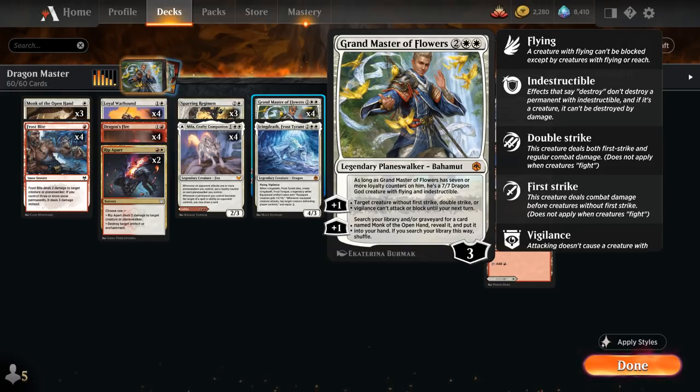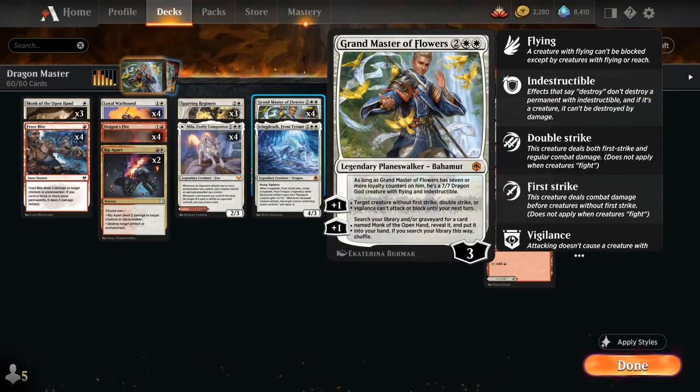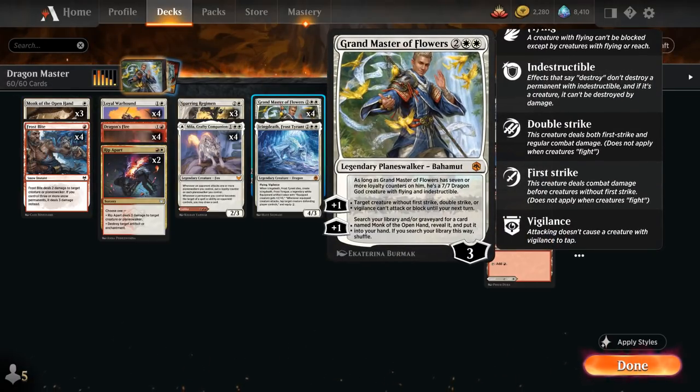The second plus-1 lets us search our library and graveyard for a card named Monk of the Open Hand, reveal it and put it into our hand. Monk of the Open Hand costs 1 mana, is a 1/1 Elf Monk, and whenever we cast our second spell each turn we put a plus-1/plus-1 counter on it. There's no ultimate ability, but as long as Grand Master has seven or more loyalty counters, he becomes a 7/7 Dragon God creature with flying and indestructible — very powerful. Once he turns into a 7/7 Dragon, the opponent can no longer attack him to decrease loyalty, but we can still use the plus-1 abilities each turn.